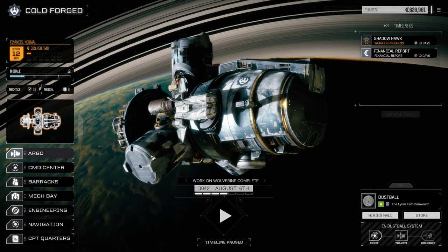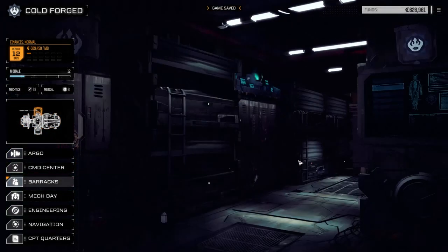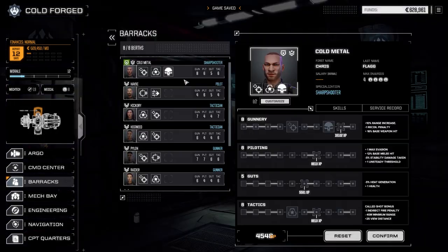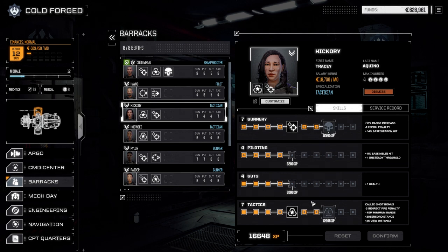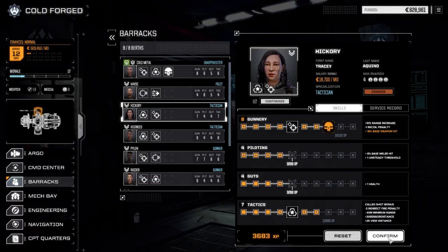I've got just the mission for us today. First, let's have a look at our MechWarriors to see if we have anything in our main lance to raise up. Cold Metal still working on stuff, Hickory — perfect. I'm thinking we're going to take the Warlord ability for her, that's really going to help out. Let's confirm that.